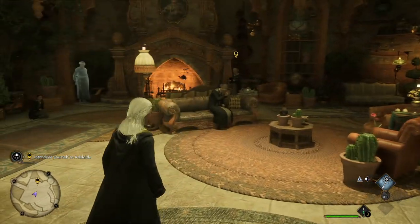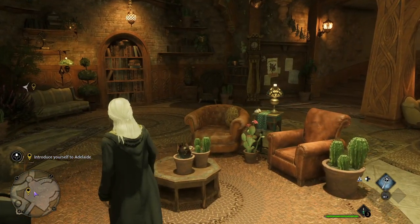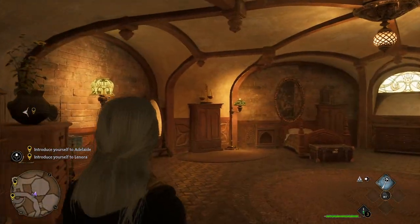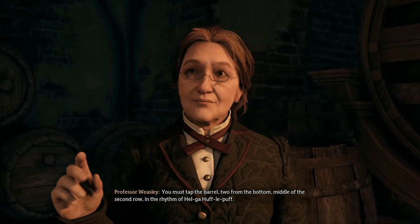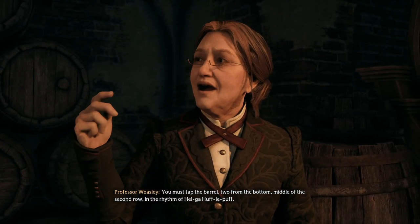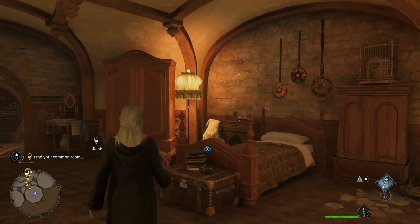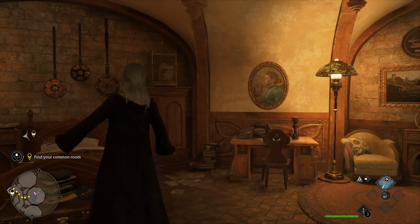The Hufflepuff common room impressed me. It gives very warm, inviting vibes and it completely reflects the house's spirit. Every detail here is made with love and it's easy to see. The Hufflepuff common room has never been described in the books, so it's a completely fresh experience, and I think it's a success. The developers created a really unusual and stylish way to enter the room: Professor Weasley tells you that you have to knock a specific barrel at the entrance in the rhythm of the words 'Helga Hufflepuff.' It's simple, it's funny, and you remember this — like you will remember other small fun elements, for example candy you find in your dorm that after eating it brings you up in the air, levitating for several seconds.